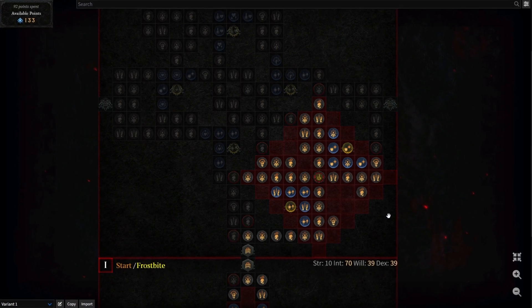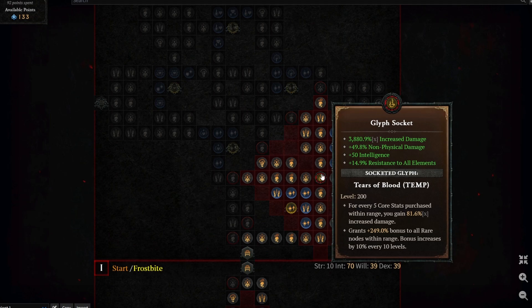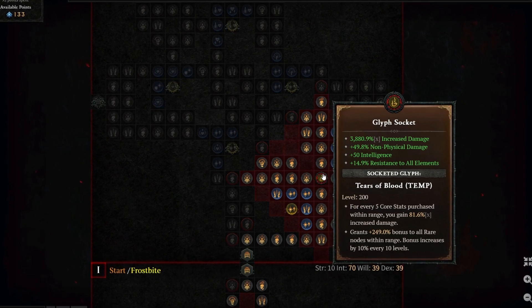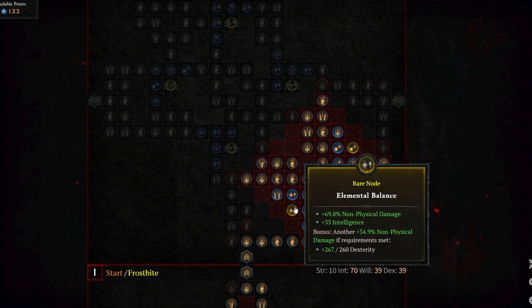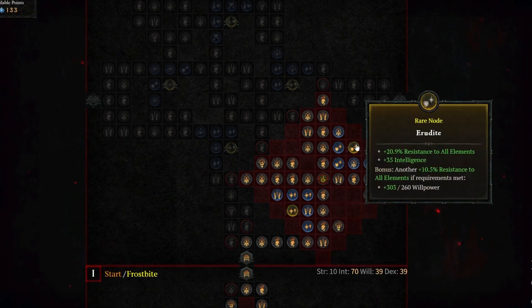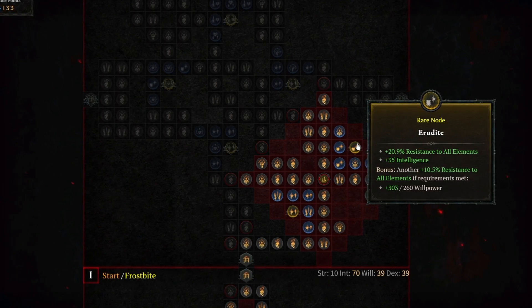The Enchantment Master Paragon board, with all nodes selected, is going to give you 3,880.9% increased multiplicative damage. The rare nodes affected by this maxed out glyph are Elemental Balance, giving you an additional 69.8% non-physical damage and 35 INT, and Erudite — again 20.9% resistance to all elements and 35 intelligence.